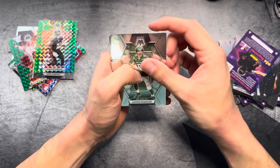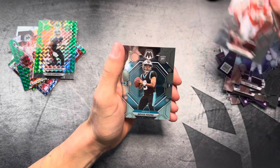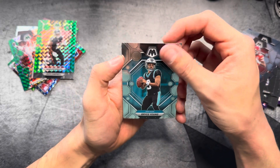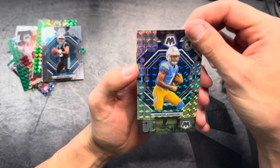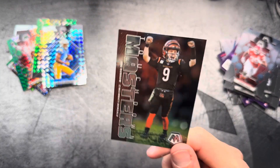Down to our last pack. Got an Aaron Rodgers, Randy Moss, Chris Jones. That's what you want to see — rookie quarterbacks. And a Quentin Johnson rookie on the Mosaic. Got a Touchdown Masters Burrow.